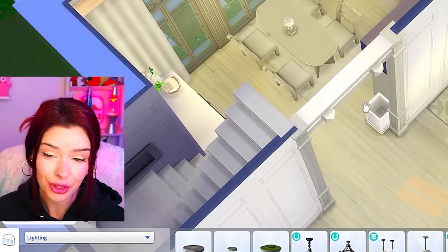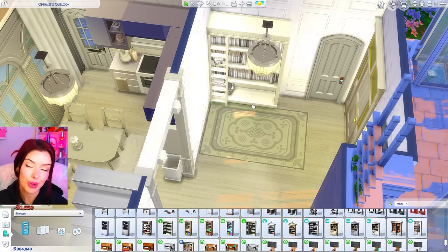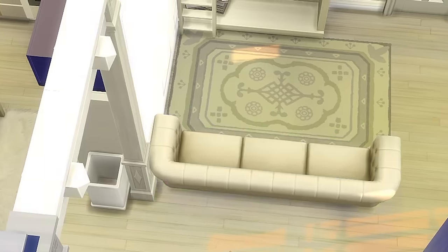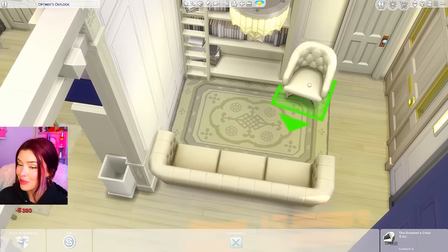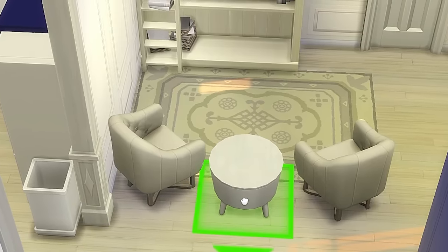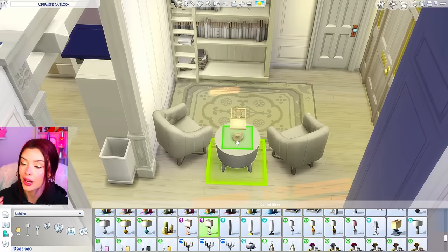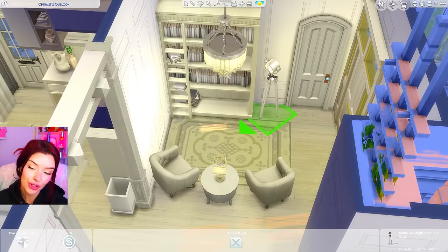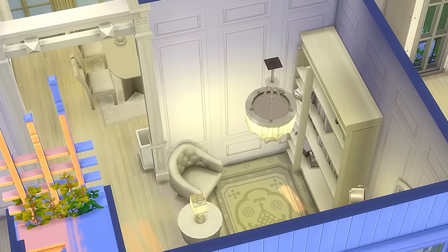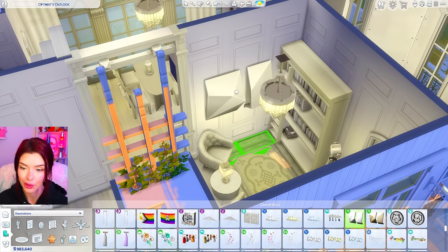Moving on to the living room, I brought in this rug from Werewolves. I have space upstairs so I won't put a TV here. Instead, I'm thinking a white Cottage Living couch, possibly with a Modern Luxe chair in the corner. Actually, Modern Luxe chairs fit a lot better here, with a nice lamp and one of the new Crystal Creations lamps.